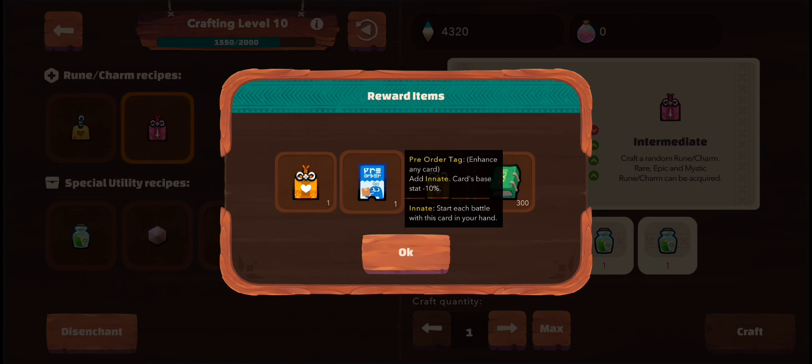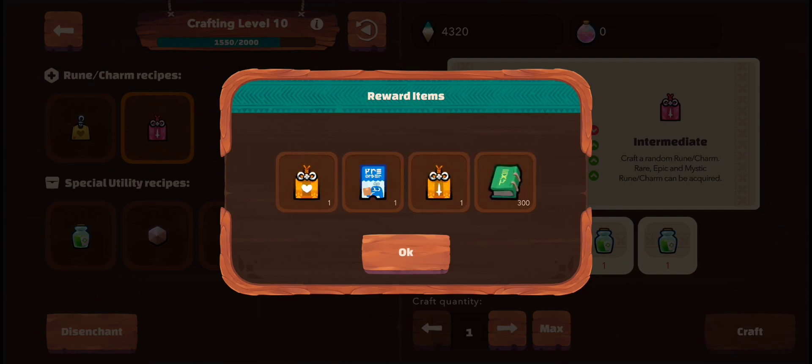I just crafted the Pre-Order Tag — this is a very nice charm. Pre-Order Tag is a mystic charm; it's a very good charm. It makes your card innate, so you can put it on cards which you want to use early on your turns.